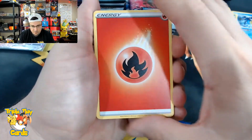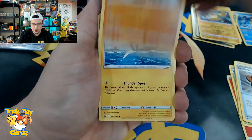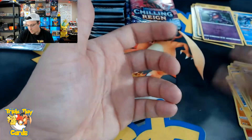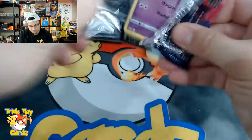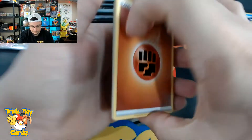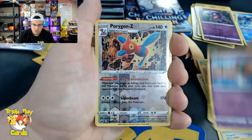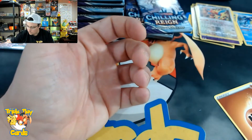Starting off with fire energy: Steamy Rugged Helmet, Crushing Gloves, Kubfu, Blitzle, Qwilfish, Slowpoke, Weedle, Haunter reverse, and a Sirfetch'd non-holo rare. Next: fighting energy, Karen's Conviction, Weezing, Porygon2, Slowpoke, Weedle, Clobbopus, Mareanie, reverse Horygon Z, and a Slurpuff non-holo rare.